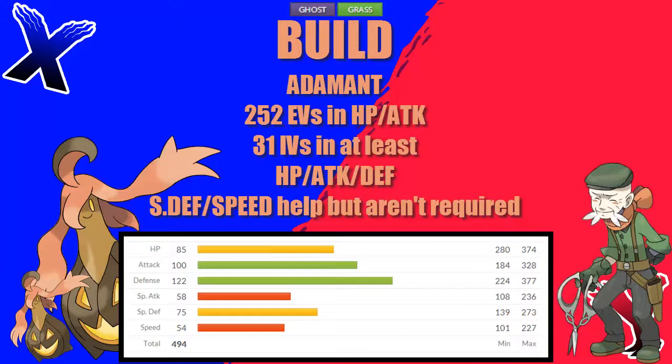If you're breeding for your Gorgeist, you're going to want at least 31 IVs in HP, attack and defence. Special defence and speed help, but it isn't required. What this will leave you with is a very bulky physical attacker who can even put pressure on Eggslash.